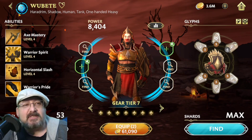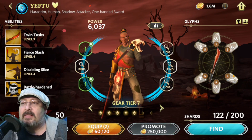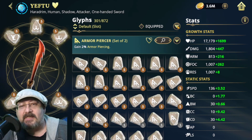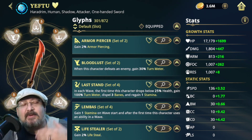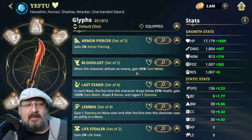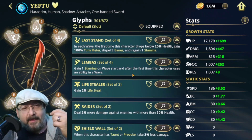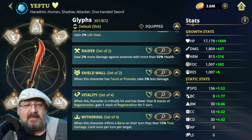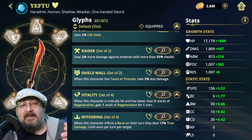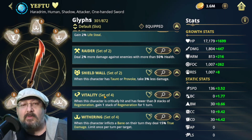Let's talk about our main damage dealer of the group, Yif Tu. With Yif Tu, we are going the Withering Set and Bloodlust. Bloodlust because more often than not he's going to be finishing someone off, so the ability to get that turn meter upped is essential. We want the Withering Set because in most of his abilities he's going to be landing a Bane on someone — the Weakened with his Basic on Special 1, and the two-turn Exposed. But as he crits, he's also going to be applying Black Serpent's Poison. That's what we want with that.